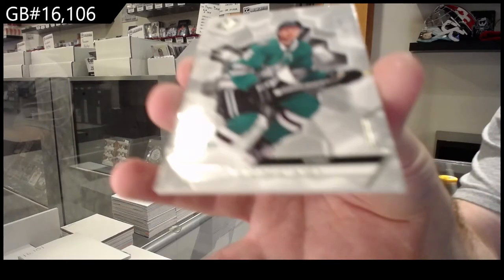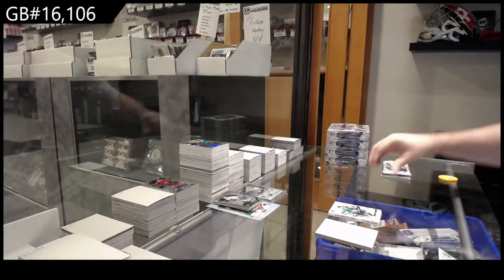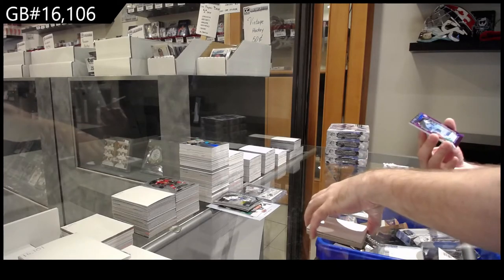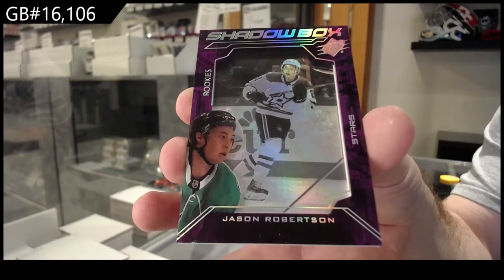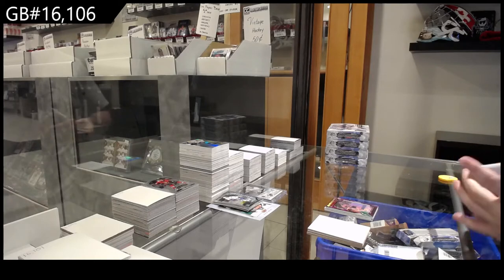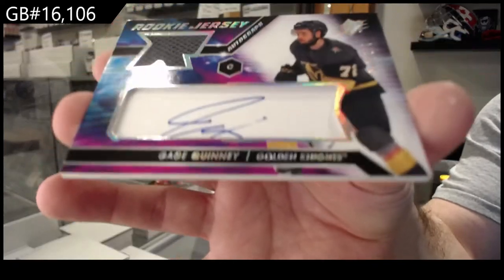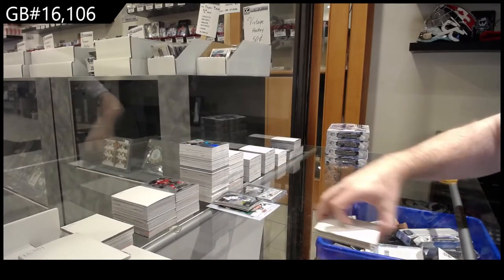We've got a base at $2.99 — Miro Heiskanen, $2.99. We've got a shadow box rookie Jason Robertson for Dallas — that's a pretty nice card. And we've got for the Vegas Golden Knights Quinton at $3.75, autographed rookie jersey, $3.75.